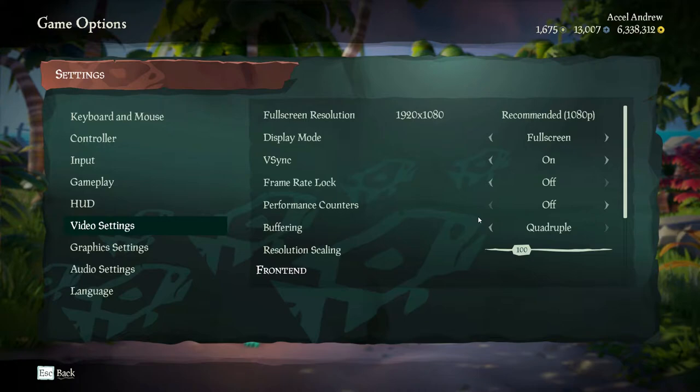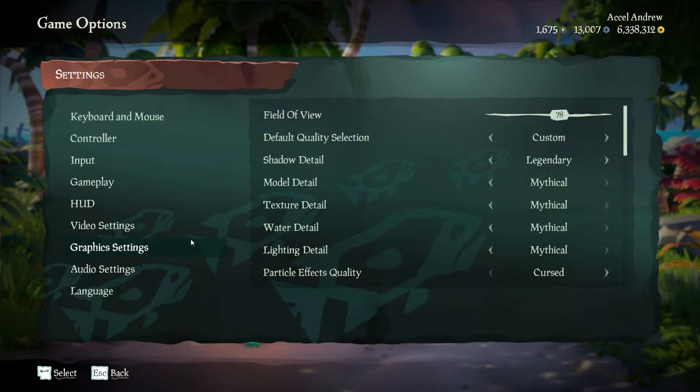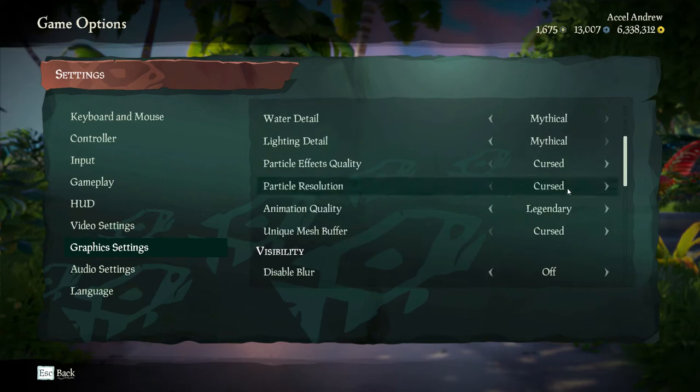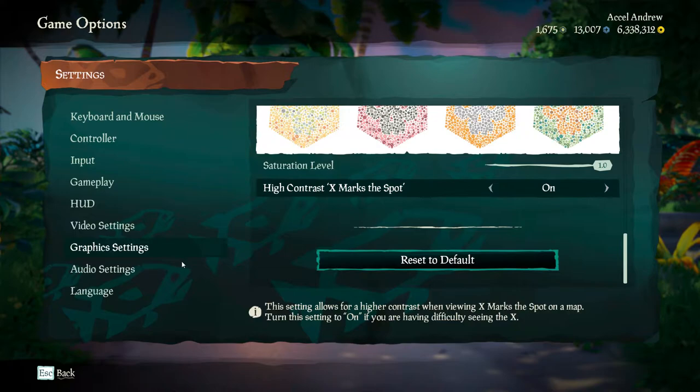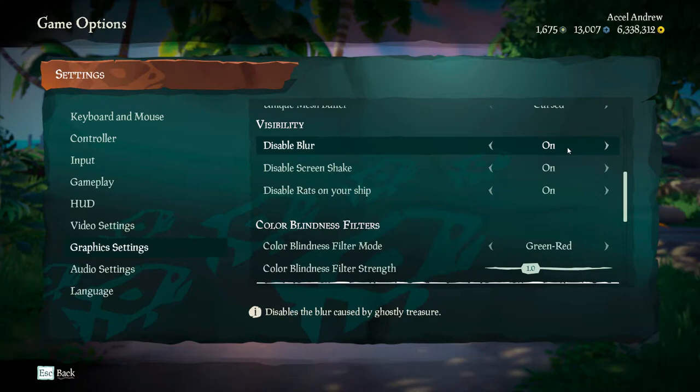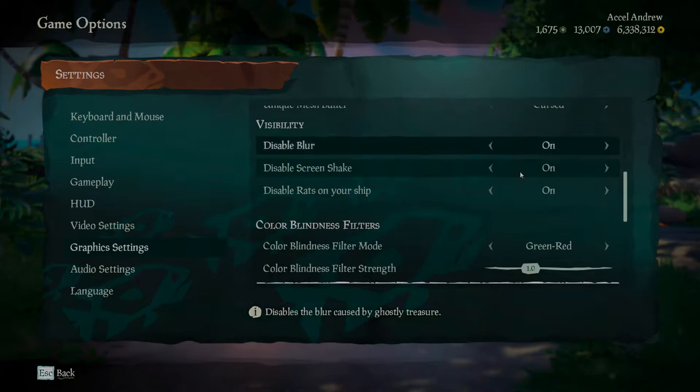In video settings, you want auto-skip intro animatic turned on — it will reduce load time whenever you boot up the game. In your graphics settings, you can set your field of view to 90 to feel less claustrophobic. Turn on your colorblindness filter if you need one, and make sure to turn on high contrast X mark so that whenever you go to dig up treasure, it's easier to read the map. There are also a couple of visibility settings that depend on your preferences — I make sure to turn them on.